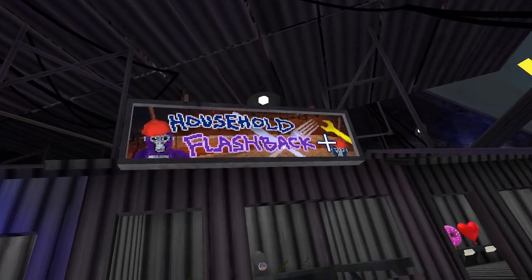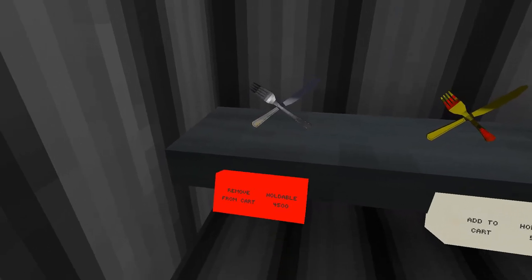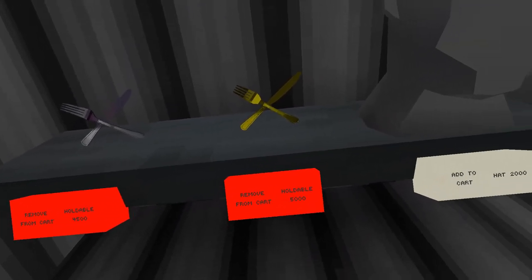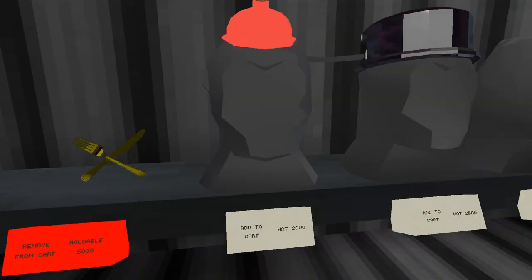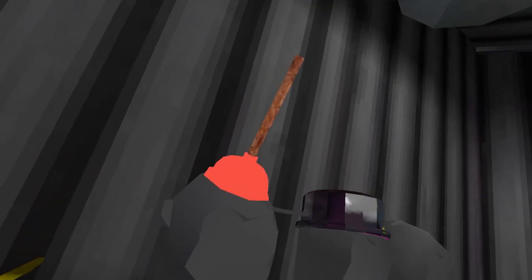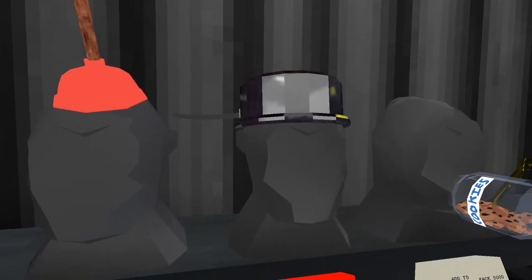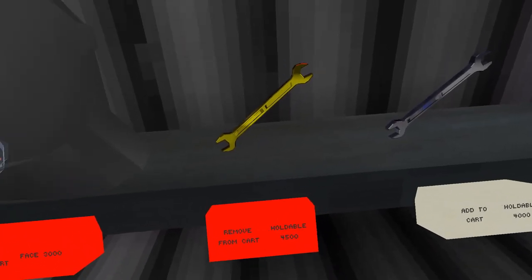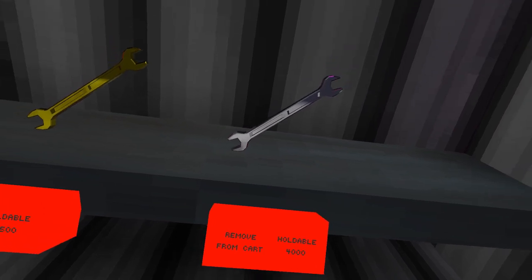And here's the household flashback sale. We have the silver utensils for 4,500. The golden utensils for 5,000 — this was the first cosmetic I ever bought. Then we have the plunger hat for 2,000, a pot hat for 2,500, a cookie jar for 3,000 shiny rocks, a golden wrench for 4,500, and a silver wrench for 4,000.